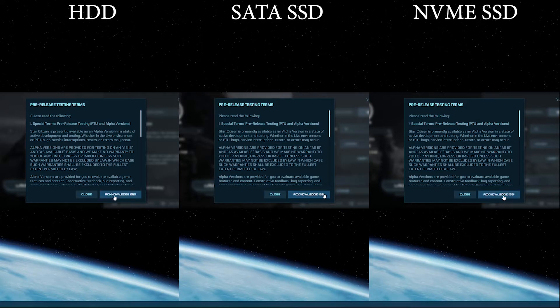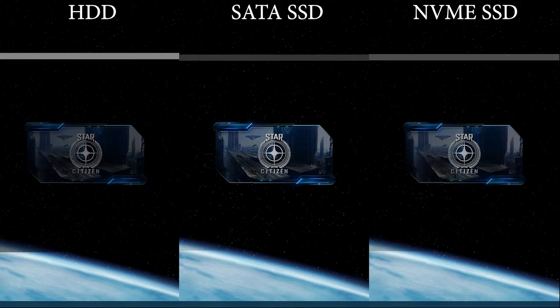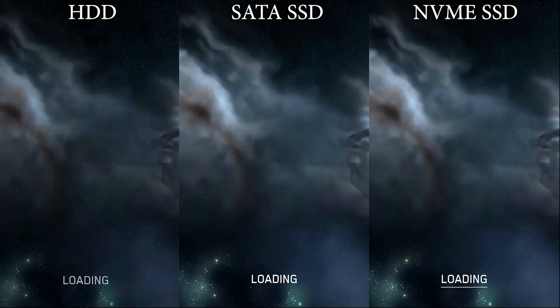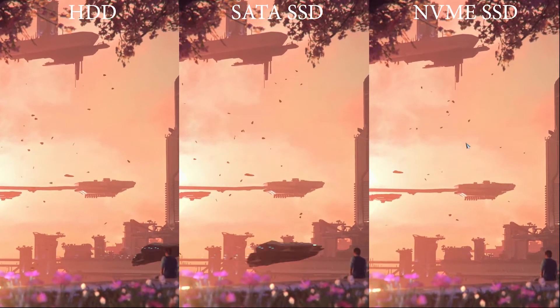Here we have all the launches I did on one screen. We've got the hard drive, the SATA SSD and the NVMe. Launching to the menu didn't take an overly long time. These are all synced up to the moment they started loading — specifically the moment I clicked acknowledge on the terms and conditions. Every single one of these took almost identical amounts of time, pretty much within margin of error. It actually ends up being hard drive first, then SATA SSD, then NVMe.